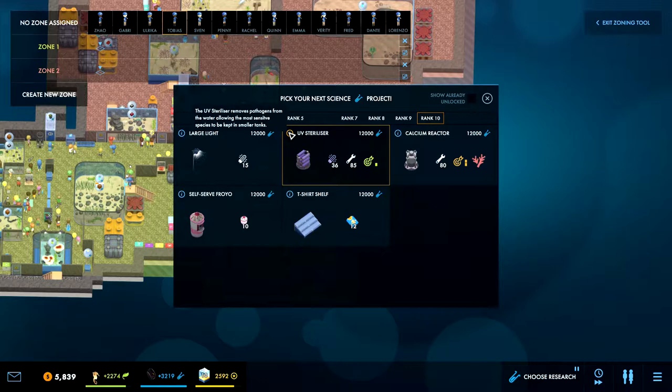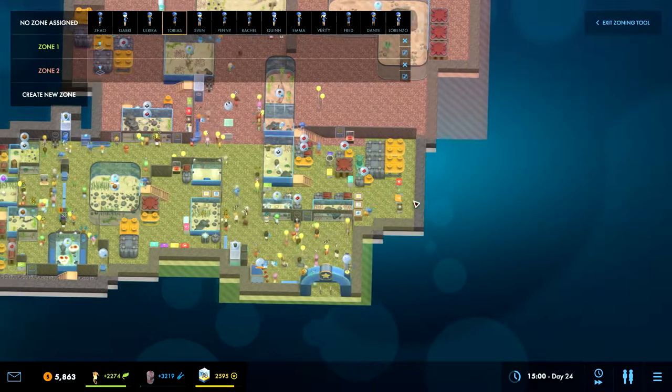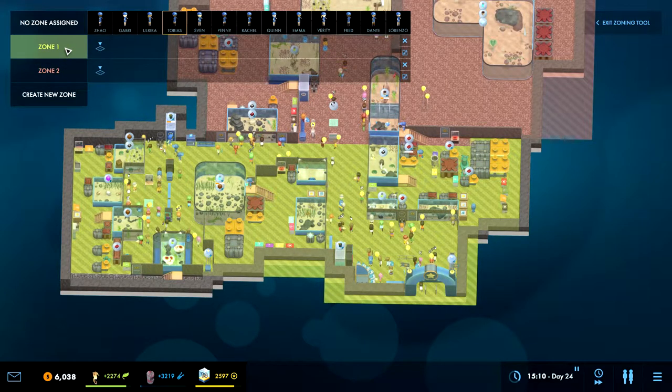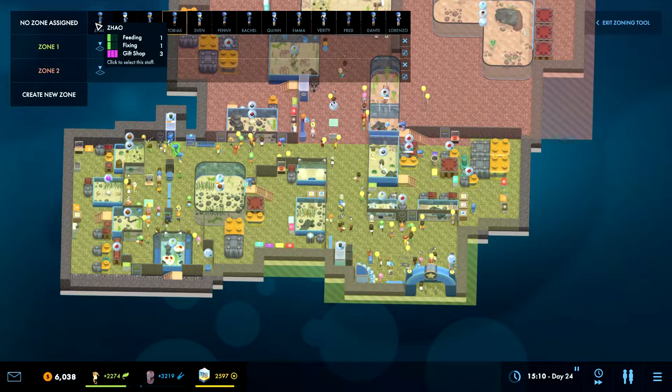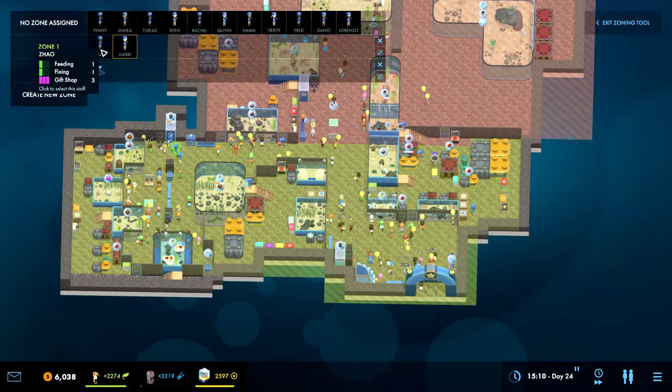UV sterilizer removes pathogens from the water allowing the most sensitive species to be kept in smaller tanks - interesting, but we don't really need that right now. Let's go for the self-serve froyo. Let's pause. Zone one is down here, zone two is up here - we need someone with gift shop in zone one.